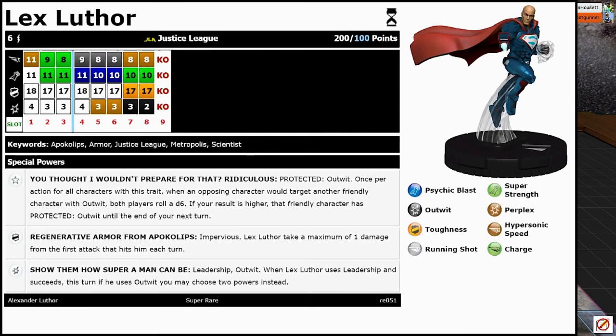And then last but certainly not least, potentially the best — ladies and gentlemen, we have Lex Luthor, bald is beautiful, clocking in at 100 points. He has Protected Outwit: once per action for all characters with this trait, when an opposing character would target another friendly character without outwit, both players roll a d6 — if your result is higher, that friendly character has Protected Outwit until the end of your next turn. He has a special defense power on his first three clicks: Impervious, and Lex Luthor takes a maximum of one damage from the first attack that hits him each turn. And his special damage power is Show Them How Super a Man Can Be: Leadership and Outwit — when Lex Luthor uses Leadership and succeeds, this turn if he uses Outwit, you may choose two powers instead.